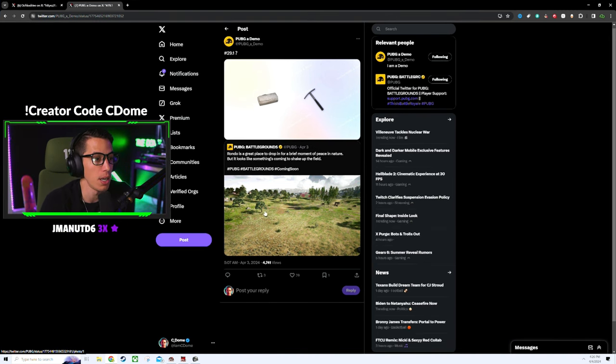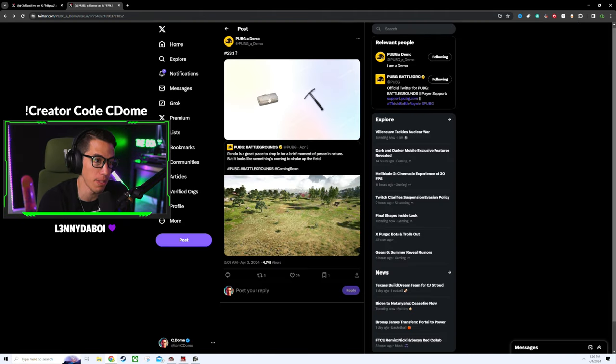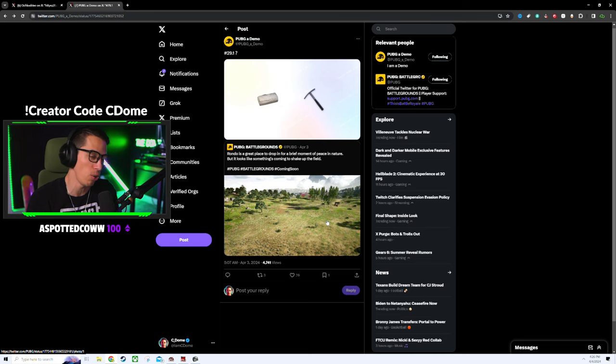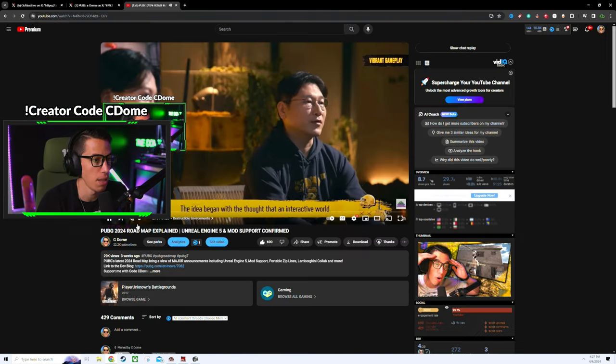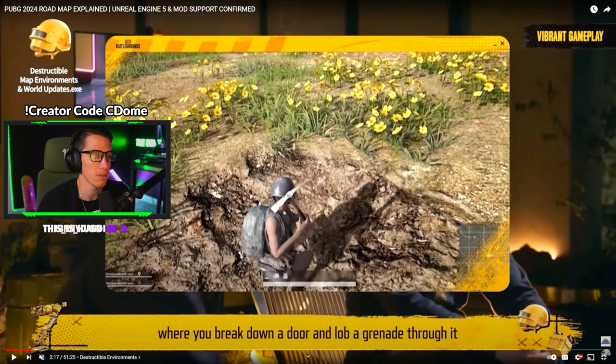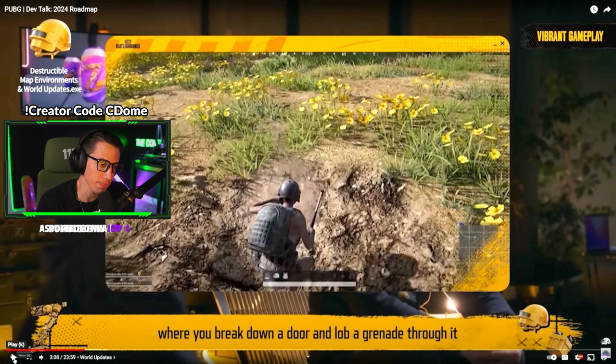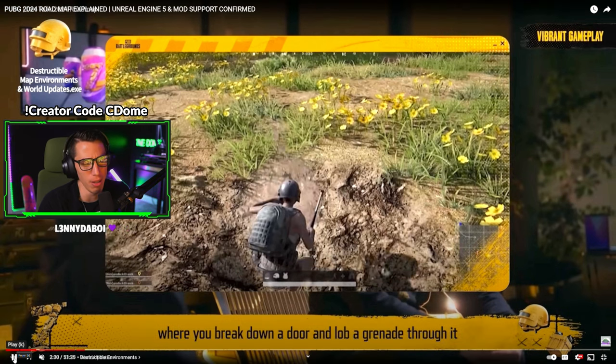Update 29.1 is bringing a pickaxe item. I'll be honest — I don't know exactly what the materials mechanic represents. What I do know is that in the teaser video they showcased a character using the pickaxe to dig a hole into the map. You're hacking away at the ground and basically creating your own cover — that's the idea with the new destructible map environments.